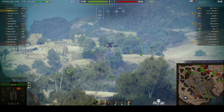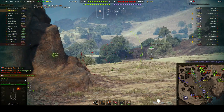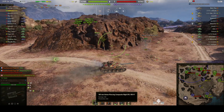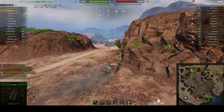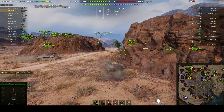We've got an LTG over there, and he gets one round into it for 351 — that's a very good shot. Now the alpha damage is 390, penetration 260, and that 260 goes up to 310 when you use heat ammo. I know Wargaming like to call it special ammo, but no, it's just heat.